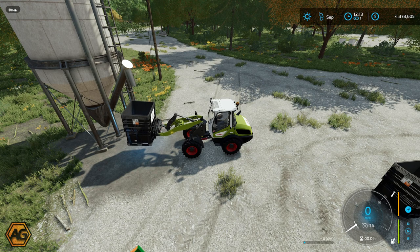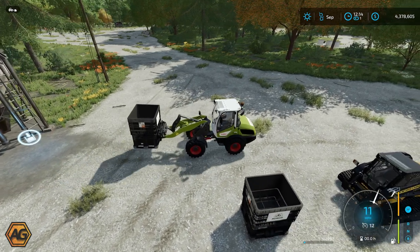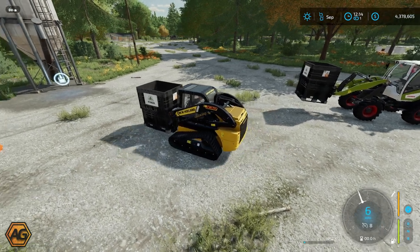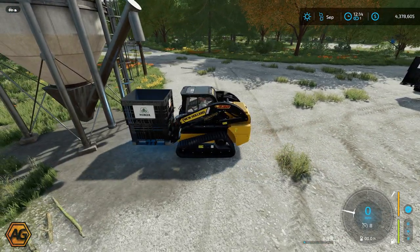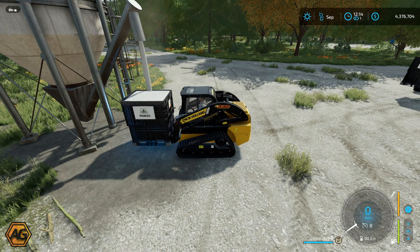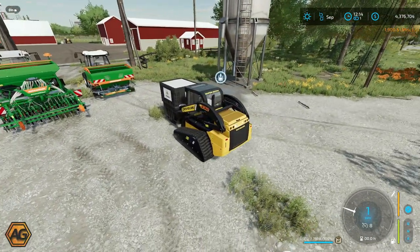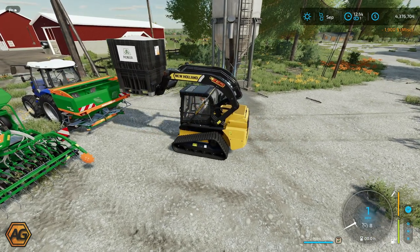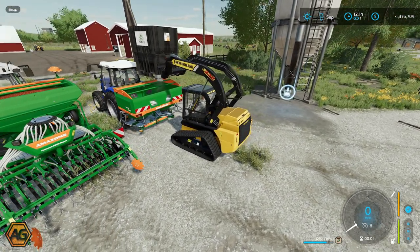If we go over here underneath the bulk supply point we don't get a fill option - we're under the trigger, we're in the right spot, but there's no way we can fill it up without attachment. We'll back out and grab the other one. When you drive up to the seed box you get the option to attach it - we don't have any forks on but you can now see in the top left corner we've got a little attachment. Drive over here underneath the fill point and we can fill it - seeds or solid fertilizer. We're going to fill that up with solid fertilizer, 1584 liters. Then come in behind the fertilizer spreader, lift it up, drive over the top and there we go - we are getting that fertilizer into the spreader.